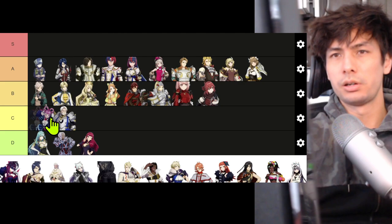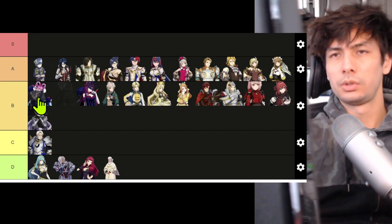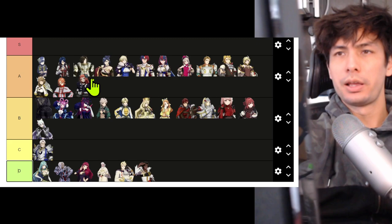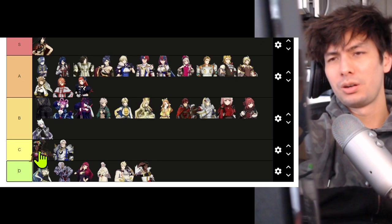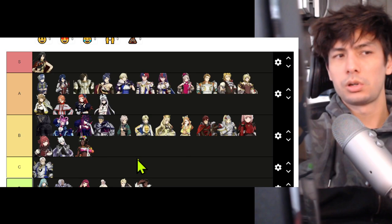Yunaka — haven't used. Anna — B. Goldmary — A. Hortensia — B. Ivy — B. Kagetsu — A. Bunet — haven't really used. Rosado — low B. Zelkov — kind of falls off towards the end of the game if you keep him as a thief. Timerra — haven't used. Fogado — haven't used. Pandreo — A. Panette — A. Seadall — S. Mauvier — low B; she's on thin ice though. Bram — A. Mav — B.